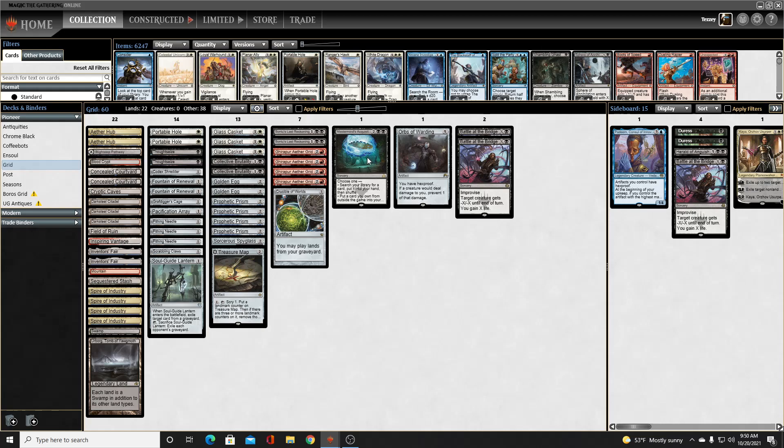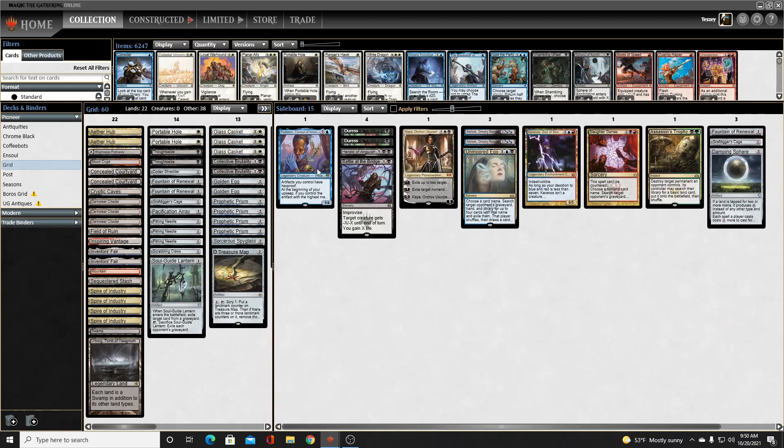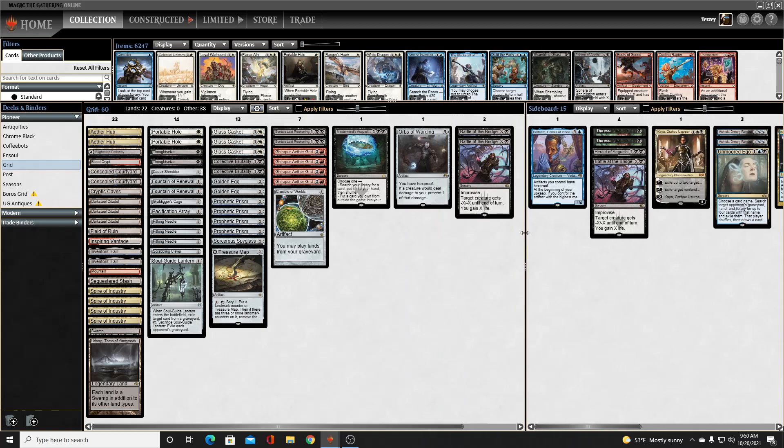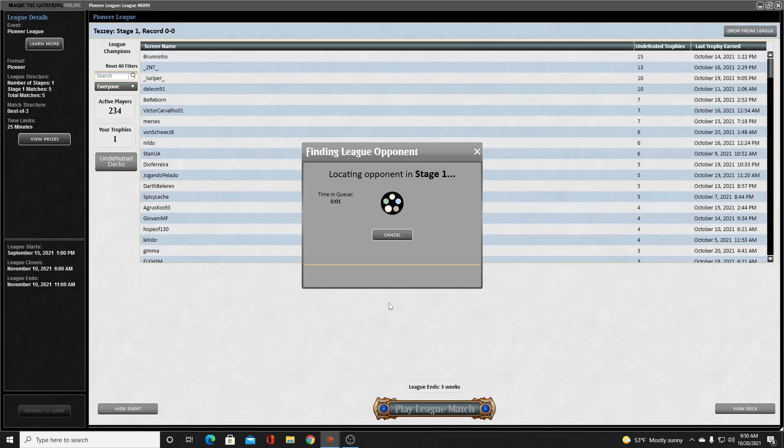We have one Mastermind's Acquisition that can help us tutor for something in our deck or in the sideboard. Speaking of the sideboard, we splash into two additional colors because it's fairly easy with Spire of Industries and Prophetic Prisms. We have one green card in Assassin's Trophy and a handful of blue cards with Unmoored Ego, Kyranos, and Padim. Hopefully we are able to make some Phoenix players very sad today.